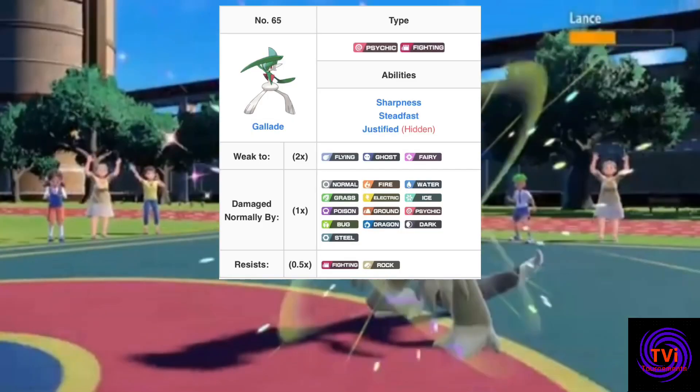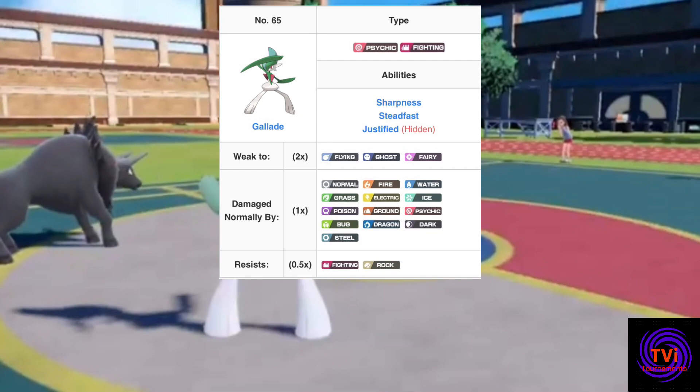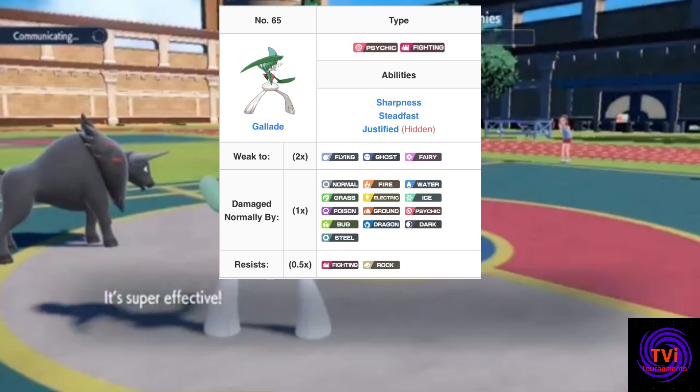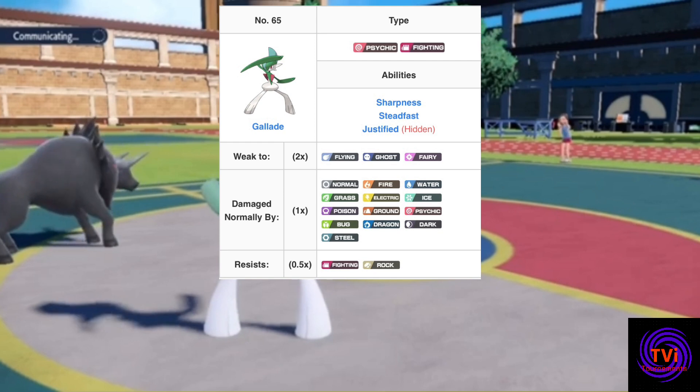Trick Room is a possibility due to its psychic typing, and paired with fighting means you're only really worried about flying, ghost and fairy types. Seeing how a lot of flying, ghost and fairy moves are special attacks anyway, you really do get to take advantage of that high special defence, and the combination of fighting and psychic has great interaction with psychic, bug and dark cancelling out additional weaknesses.